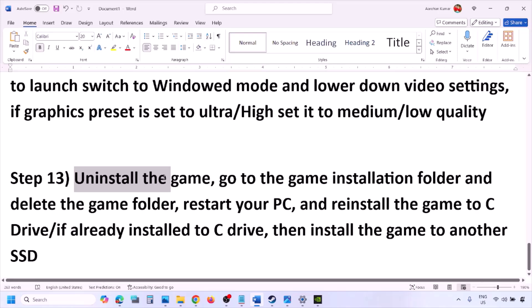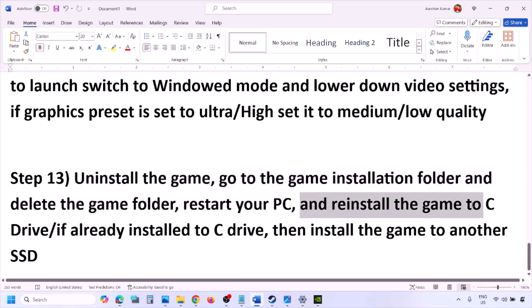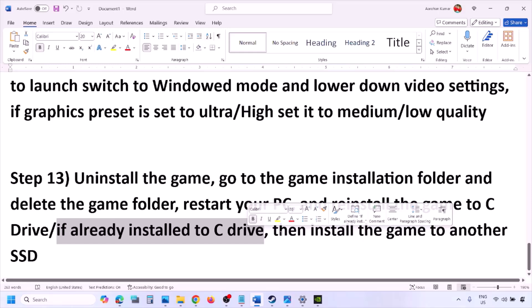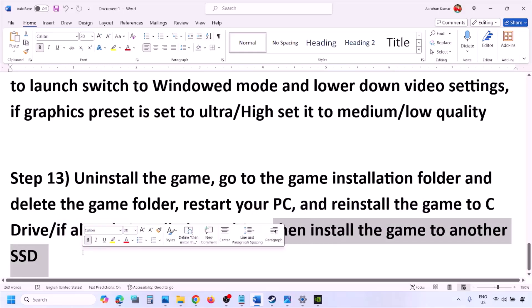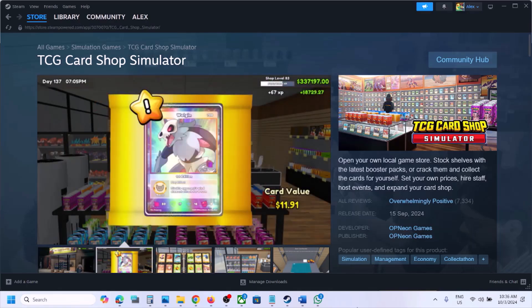The last step is to uninstall and reinstall the game. Right-click the game in Steam and click Uninstall. After uninstalling, go to the game installation folder and delete the game folder, then restart your computer. Reinstall the game to the C drive — if it was on D, E, or an external drive, try C drive instead. If already on C, try installing to another SSD. One of the steps in this video should help you launch the game successfully.